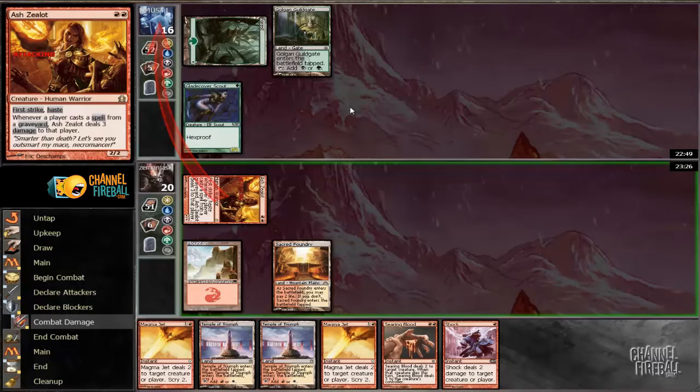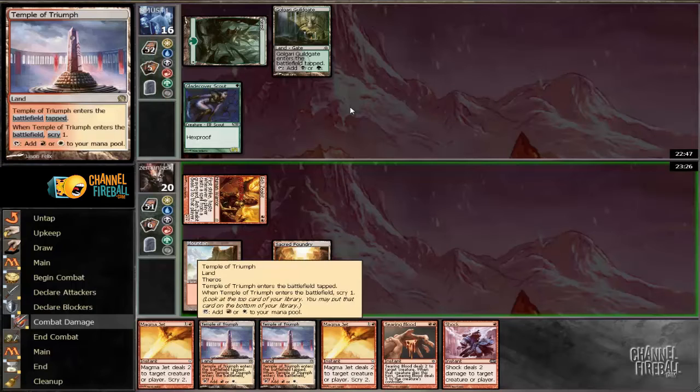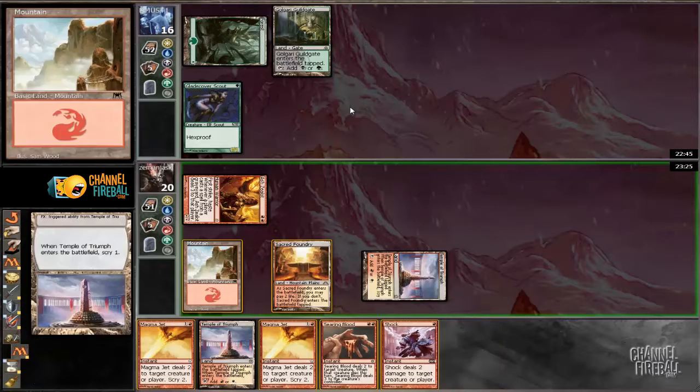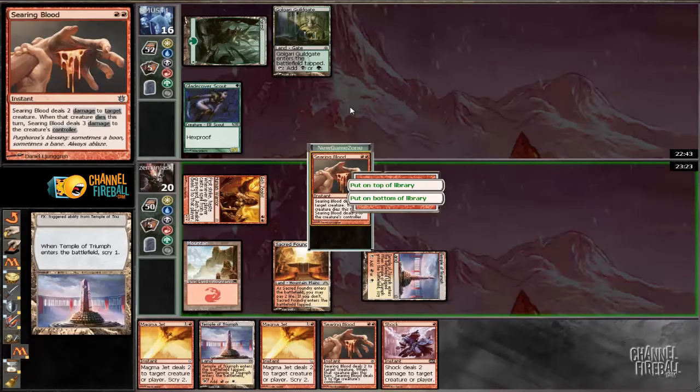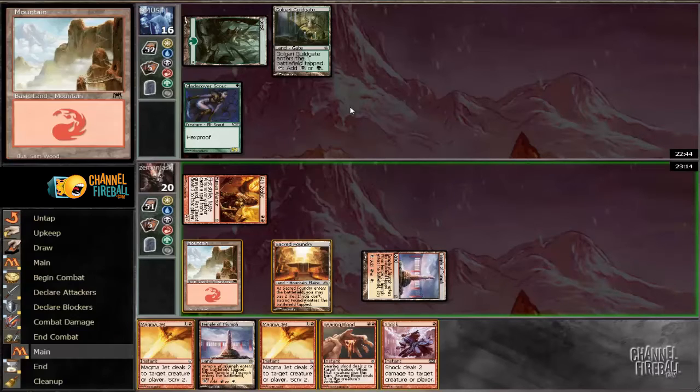I got absolutely crushed in the finals by Hexproof. It's just not fun. I know it's a fine deck, but give me a break — I'm trying to play Burn and you're playing Hexproof creatures. I'm going to bottom Searing Blood. It's a wonderful card against creature decks, but it seems his deck is of the Hexproof variety, so I just don't want that — can't target.